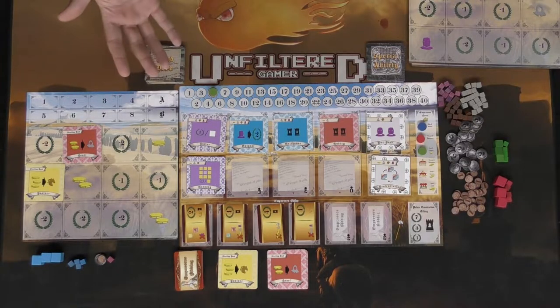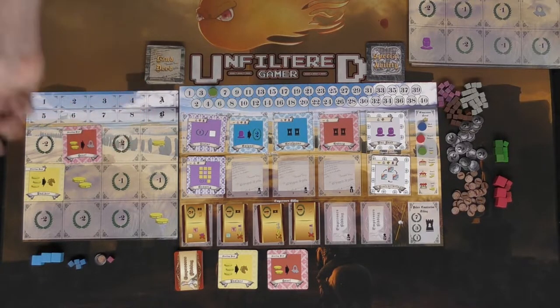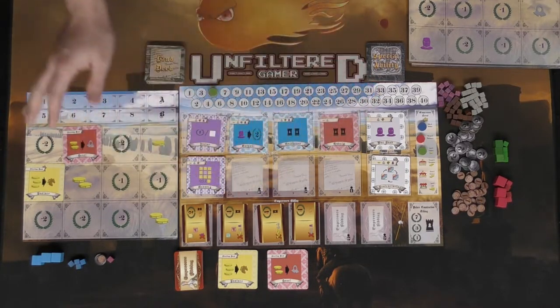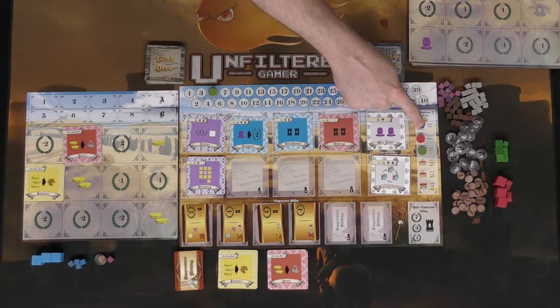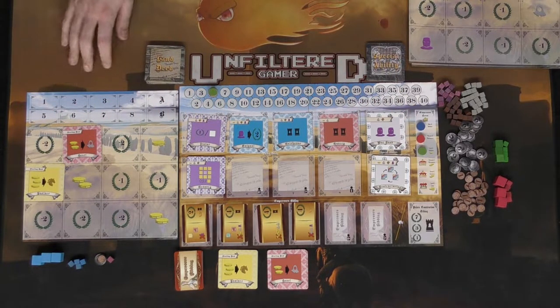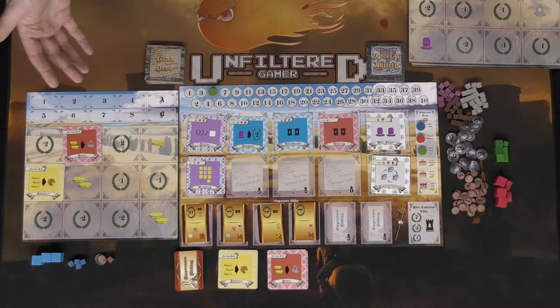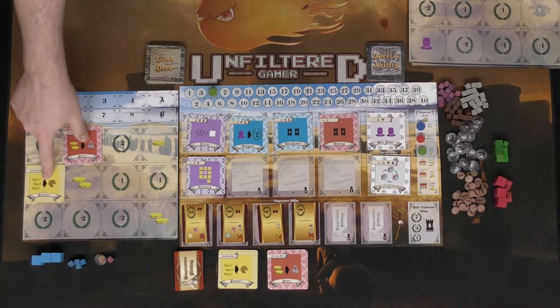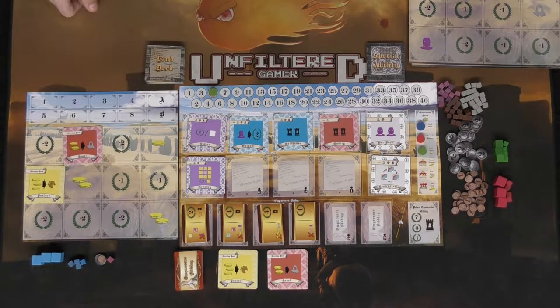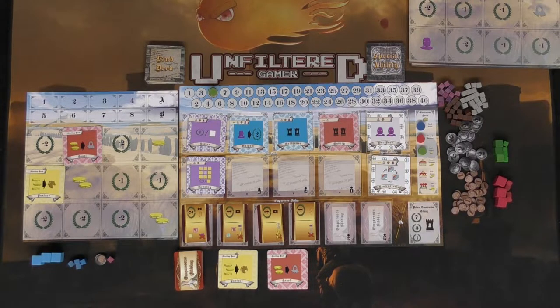Now let's discuss how a round works. This is set up for three players, so you'd be playing with two others. The first player — let's say blue, who is at the top and didn't get bonus coins — kicks things off. Many phases happen simultaneously. The first is the bidding and land management phase: you bid on new land deeds and special abilities, allocate resources to existing land deeds, and optionally trade three of any resource for one of any other.